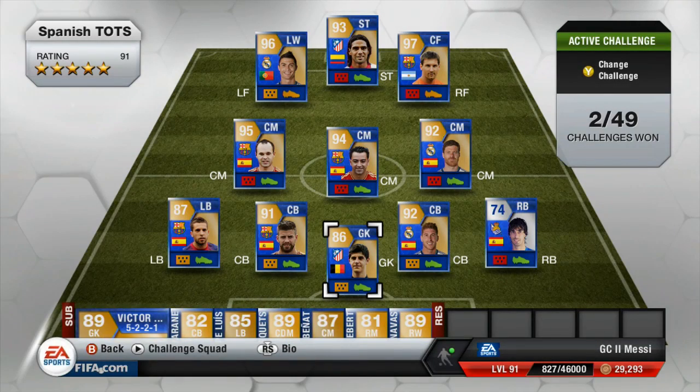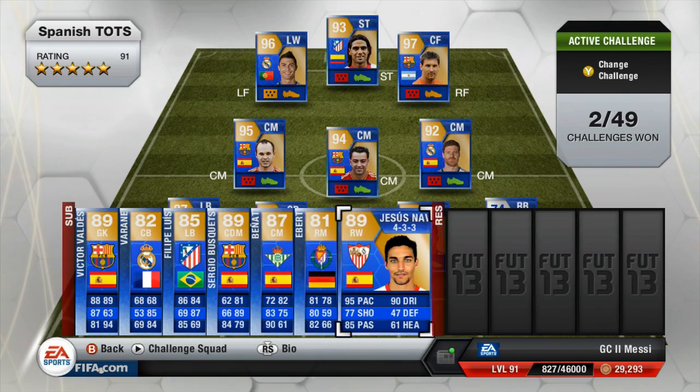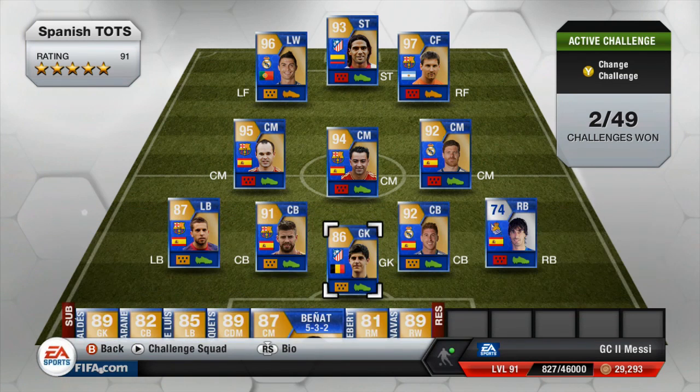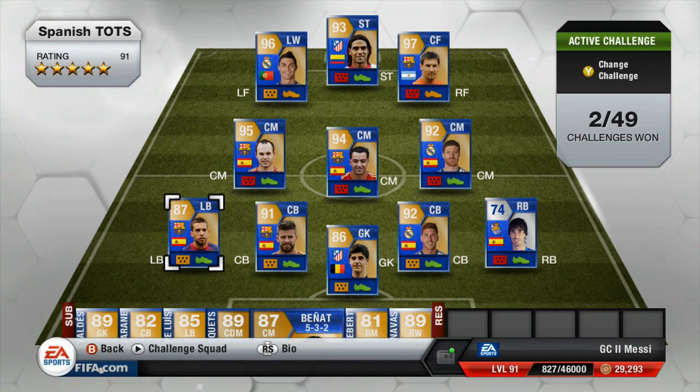What is up guys, GSMC here and welcome to part number two of my 1 million coin pack open. As you see on the screen, that is the team season - managed to pop it up a little bit. There are some players I don't think should be on there at all, such as Jesus Navas, but there are some decent looking players. Remember if you're looking for on-team coins, go check out FIFACoinSign.com - the link will be below in the description. Drop that like, and 1,000 likes means I'll upload part 3 of this 1 million coin pack open.